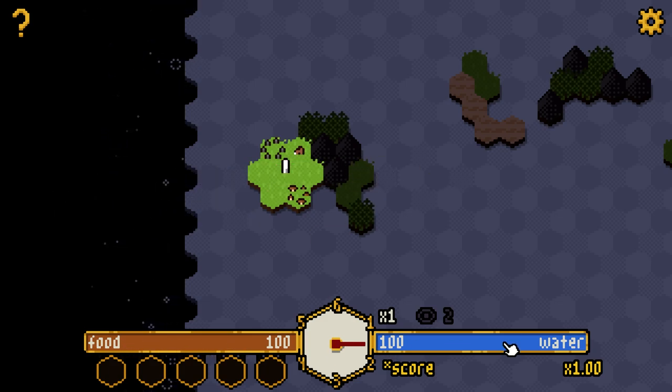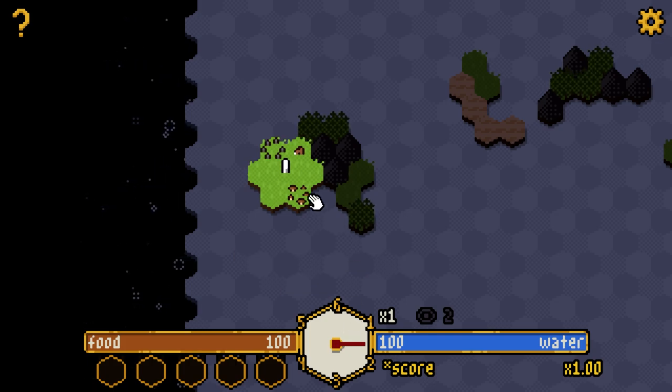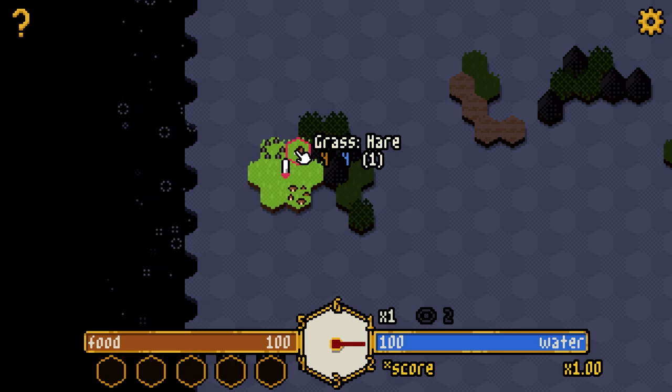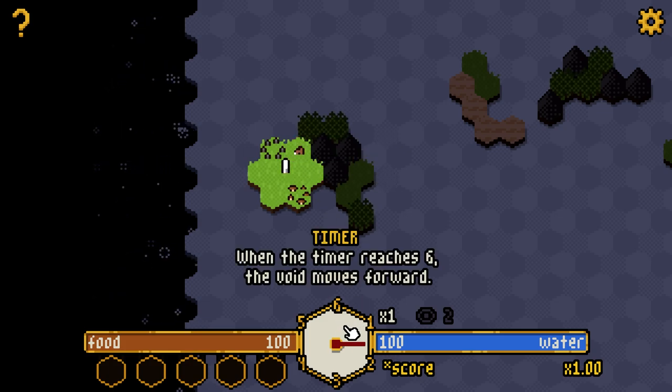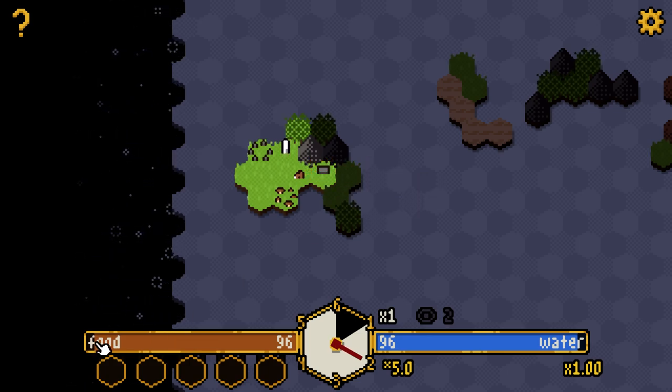We've got our food down here, our water over here, and this is our timer — when it reaches six the void moves forward. Every action we take costs time. On this piece of grass there's a hare, and it costs four food, four water, and one time to move onto it — but the hare moved away so we didn't get it.